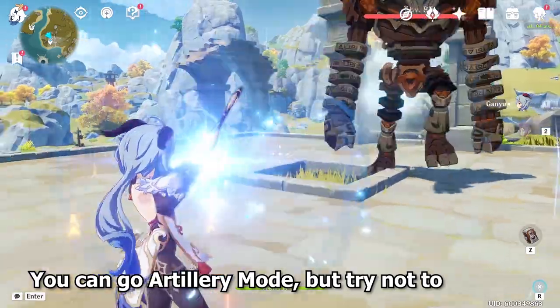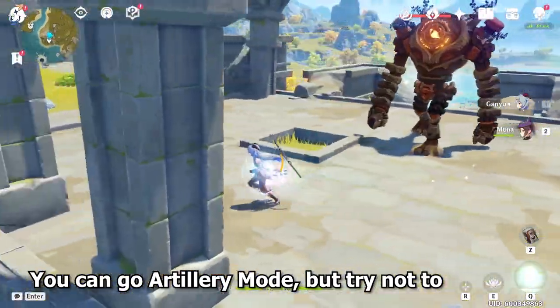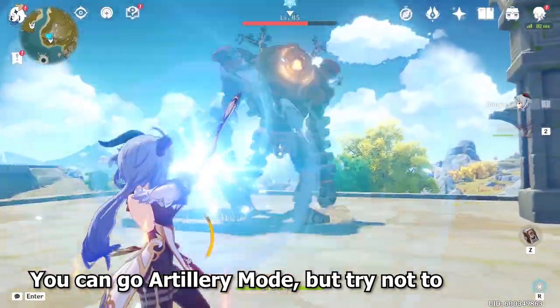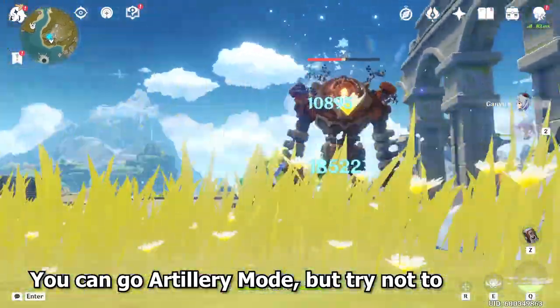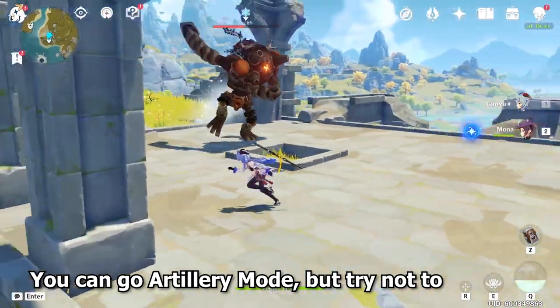Another thing a lot of people like to talk about is: if you cannot aim, just hit the ground and let the bloom do the AoE. But try not to do this because the initial shot still does a lot of damage. Essentially, by aiming at the ground, you lose out a lot of single target damage when you are firing your shot.